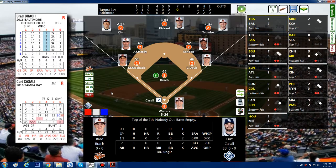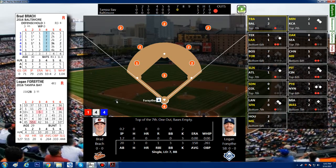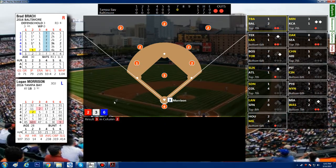Top of the seventh: we want low numbers for the pitcher, high numbers for us. Kurt Kassili comes up — one hit in seven at-bats — and gets 1-1-1, which is a strikeout. Brad Bratch is still pitching. Logan Forsythe with three hits on the season — a 38, struck out. Two outs, bases empty. Logan Morrison with one home run — gets a three, strikeout. They go down quietly — nothing doing this half inning.